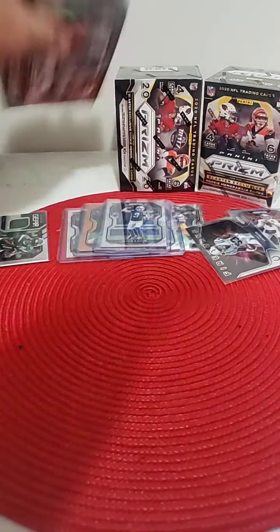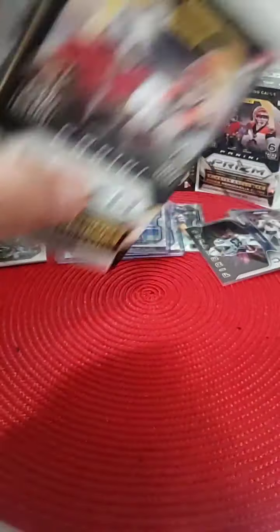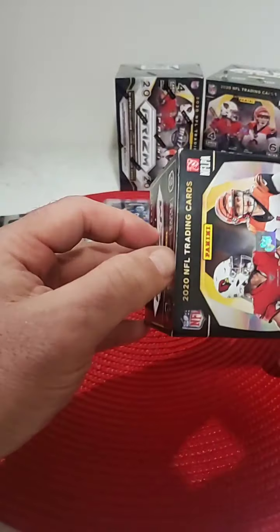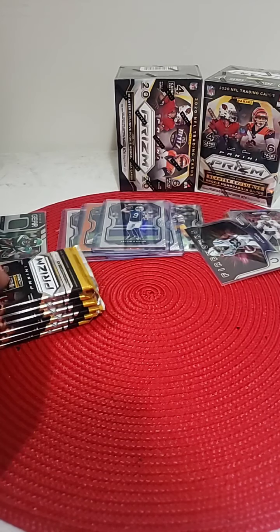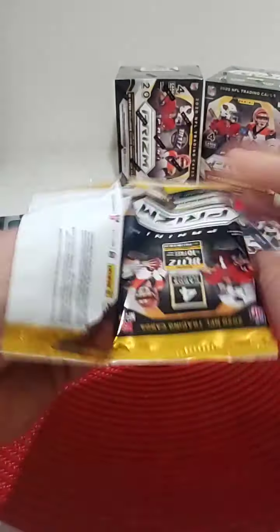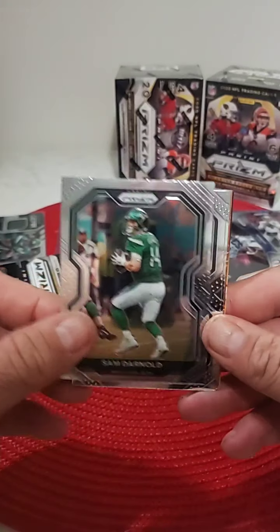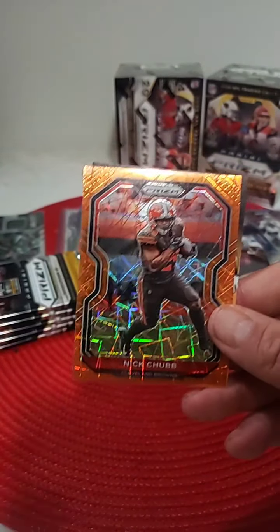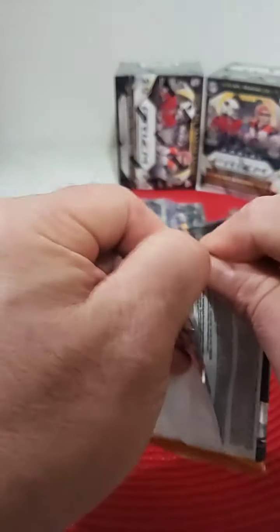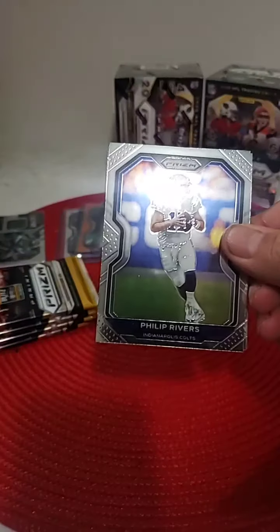All right, not too bad. Two boxes down — none of the big boys yet, but hopefully we'll get them in the next three. Drew, looking for two, I'm sure you are. Want the big boys to come. All right, two down, three to go. Rams — looking for some Rams. Cam Akers fan out there. Sam Darnold, Jets. Drew Lock, Denver. Nick Chubb, Laser. Vikings — want some Jefferson. Phillip Rivers, Indy. Zacherts, Philly. Preston Smith. And our laser is Patriots.